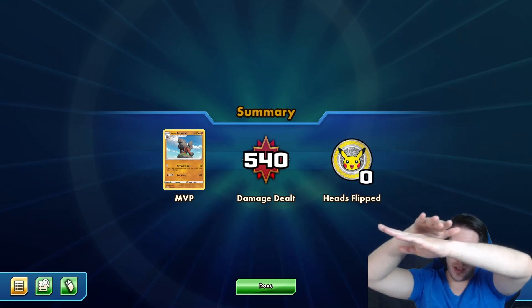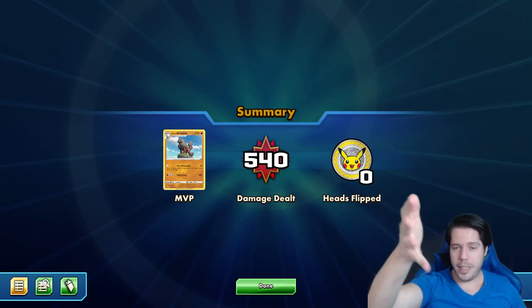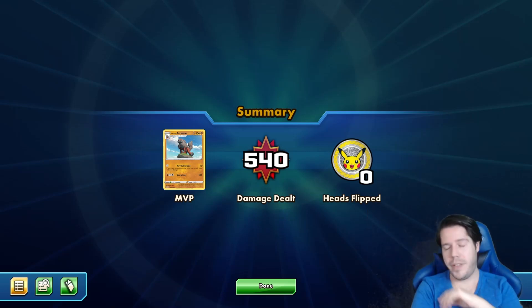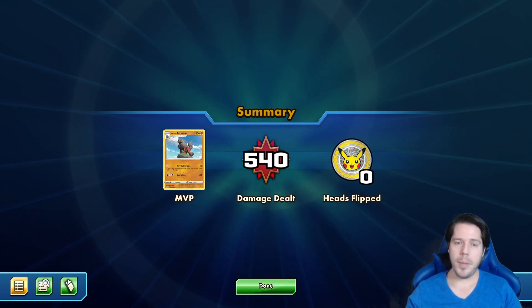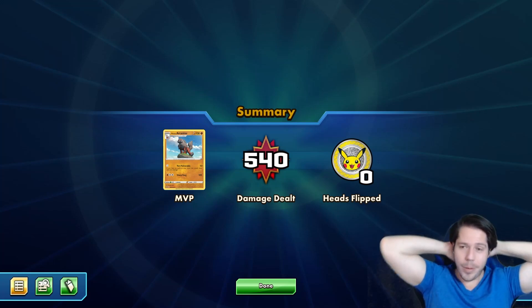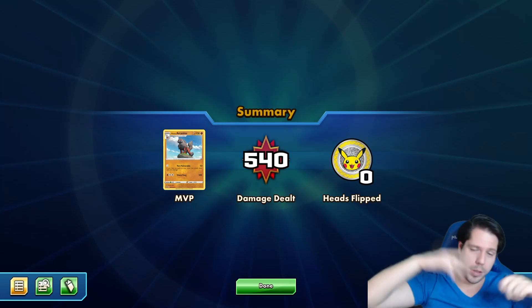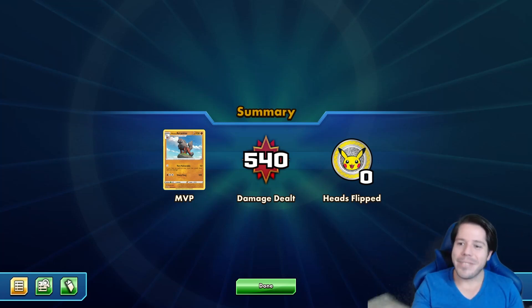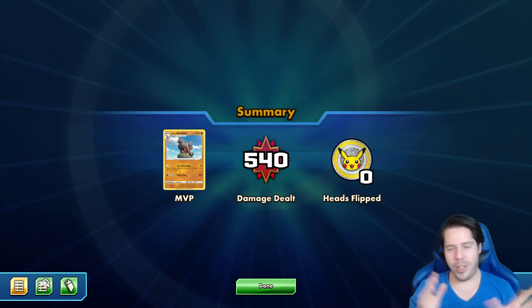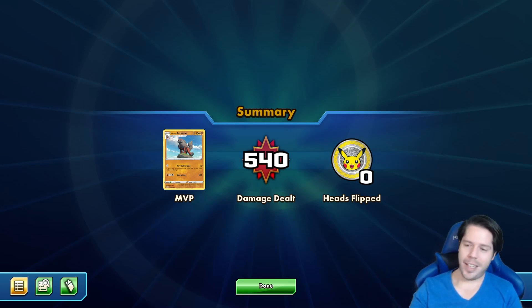I could have gone Altaria, put Boss at the top, swapped my top deck out with the Boss, played the Boss, switched to Arcanine and taken a knockout. Going after the Venusaur was very effective for them in the end and did make a difference. Three bad losses here — if I'd gone first we would have had an extra turn to pull this off. My opponent holding the perfect cards on both turn one and turn two in this last game was really rough. Thanks so much for tuning in and I'll see you next time, bye!